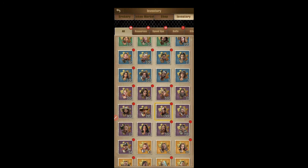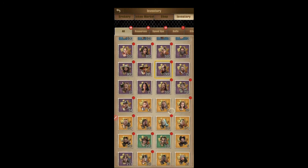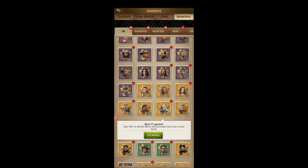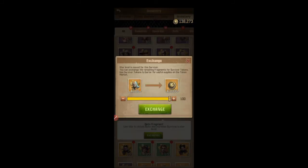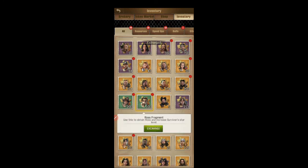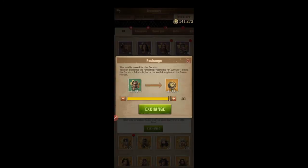Going back to your inventory — the ratios break down like this: purples are times 10, golds are times 30. So I have 100 extra Beta fragments; multiply that by 30 and you get 3,000 tokens. Greens are not so fruitful — it's a one-to-one ratio. For every green hero you have at five stars with extra fragments, you're only going to get a one-to-one ratio.